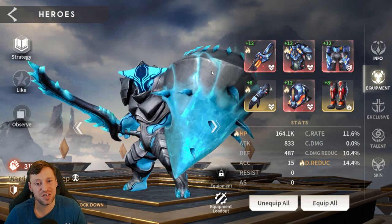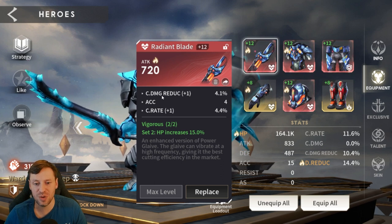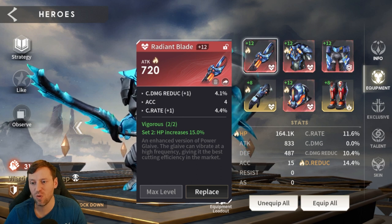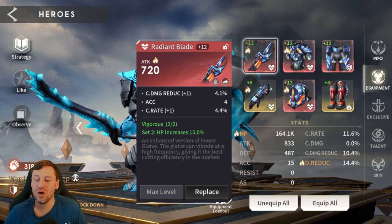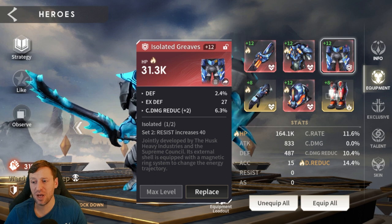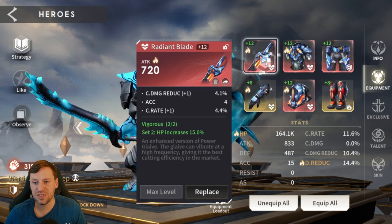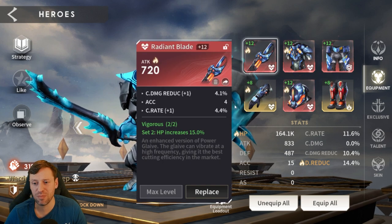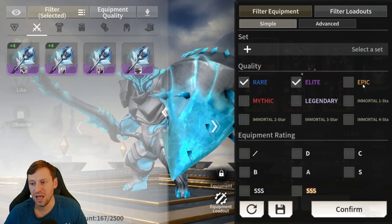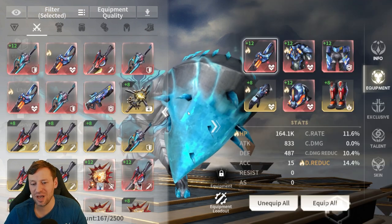Let's check out the builds. First up we've got Oak — he's a tanky champion so we want loads of HP. He's in four pieces of Vigorous which gives 30% increased HP, plus a broken set. The reason for the broken set is that mythic gear is so much better than epic gear — the primary stats are much stronger. You can filter gear by rare, elite, epic, mythic, and legendary; no legendary gear on the account just yet.